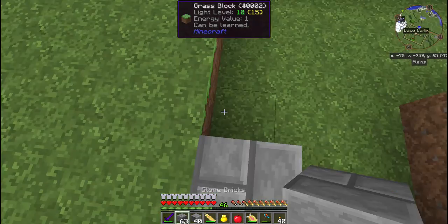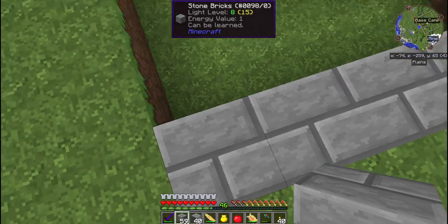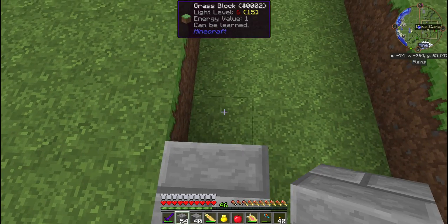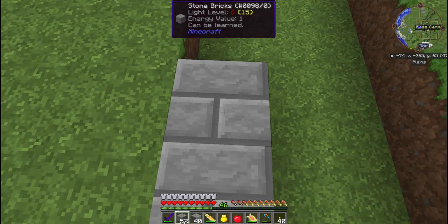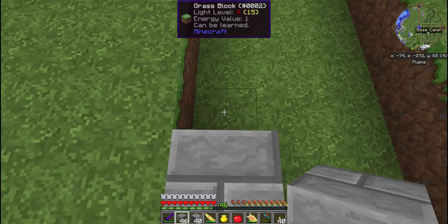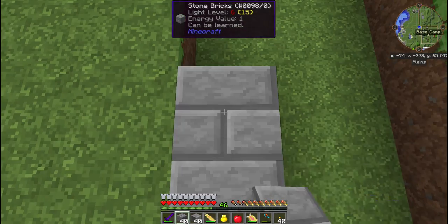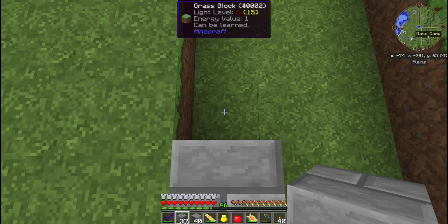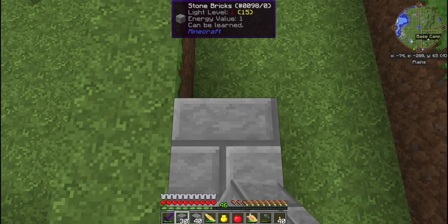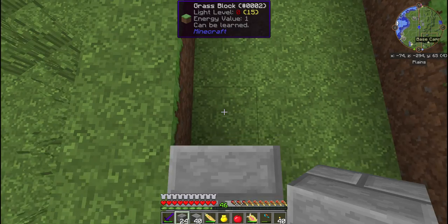I want to start by placing all of my stone bricks down. We're going to do both sides with the stone brick and then gravel right in the middle. That way not only will it look really good, it will also allow me to show you the difference in walking on the regular blocks and walking on the road. This might be a little bit of a boring episode since it's mostly going to be me building, but some people like building episodes.